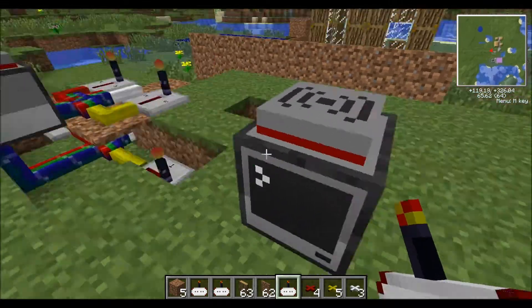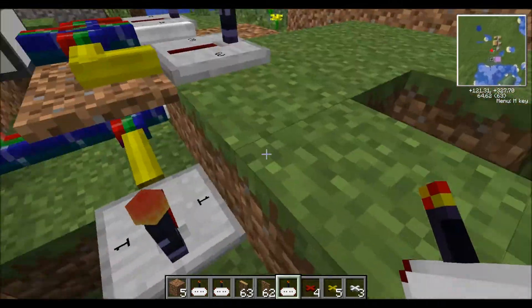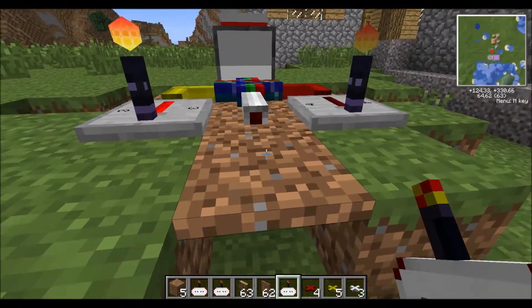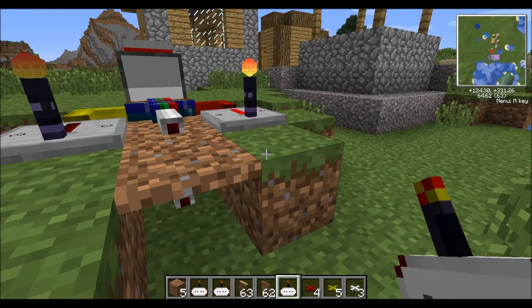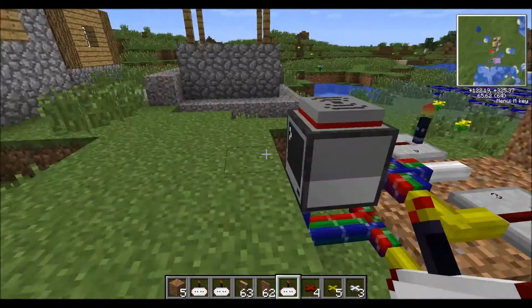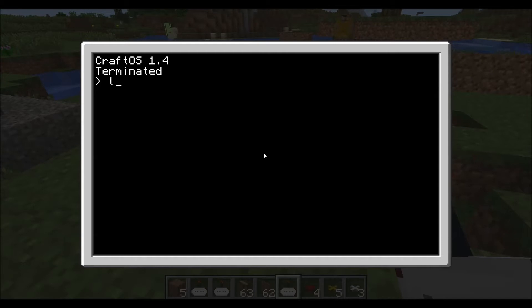It's really simple. This is the main computer. Then I have a second computer. Once that gets a signal and sends the code to this computer, we have some ticking which keeps the house moving up and down however many blocks I need. Pretty simple — I'll show you the coding for this.